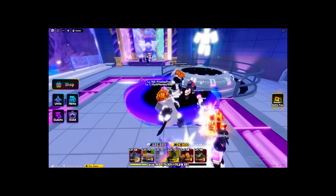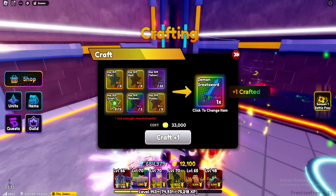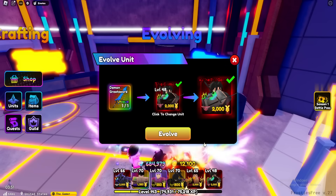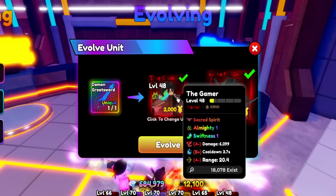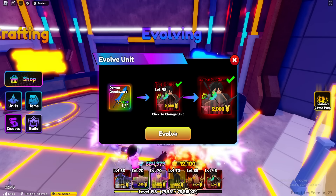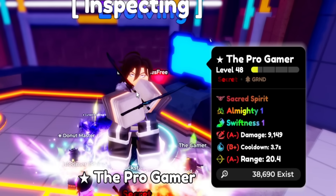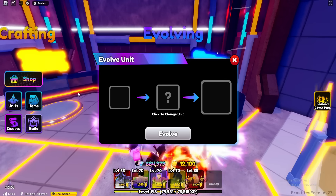I need more gold. Let's go ahead and pop one of these potions and get the gold, and finally craft it. Let's go ahead and upgrade this guy — hoping we can get at least one S. We've got A minus, B plus, and A minus. Let's go ahead and evolve him into the Pro Gamer. Ladies and gentlemen — with Almighty One and Swiftness One. Absolutely crazy.